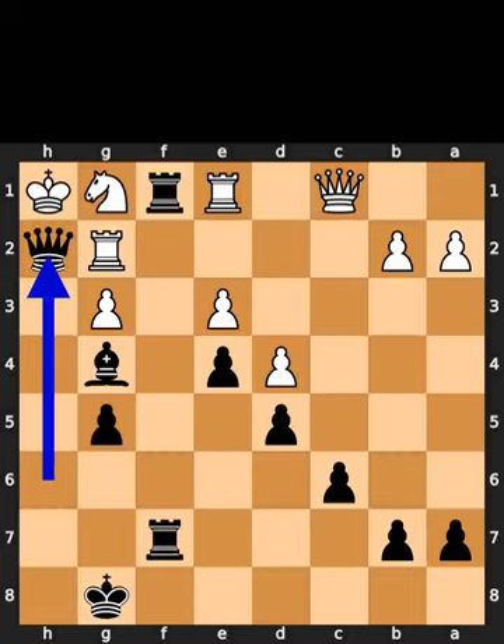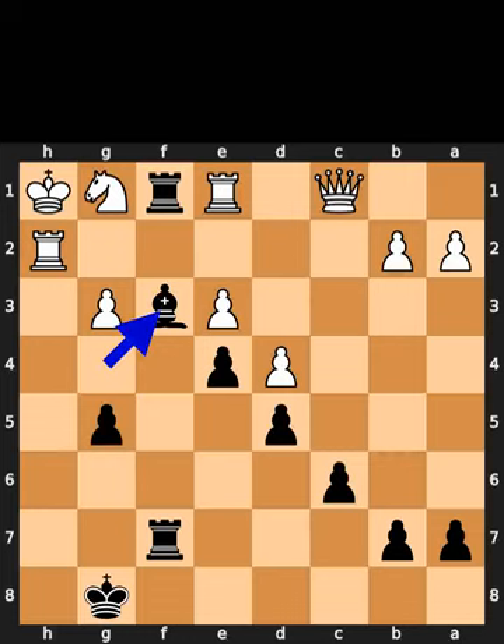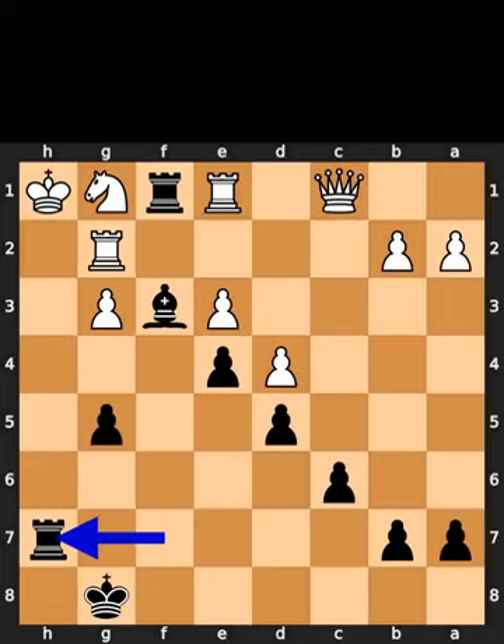White takes the queen on h2 using the rook. Black plays bishop to f3, check. White plays rook to g2. Black plays rook to h7. Checkmate.